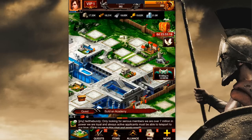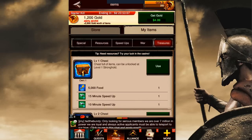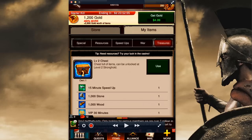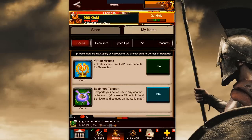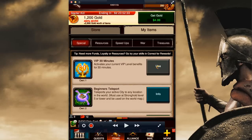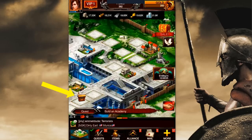I did notice that my VIP status — look in the top left-hand corner next to the picture — there is a VIP one but my VIP status is not active and I would like it to be. So let's tap items on the bottom of the screen and use these things that are in treasures. Tap on the special sub-menu. This gives an activation for 30 minutes of VIP. Let's go ahead and activate that. We don't have any points yet but we'll get some. I just tapped on the bouncing treasure again.